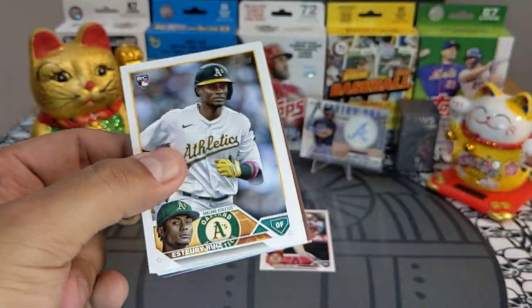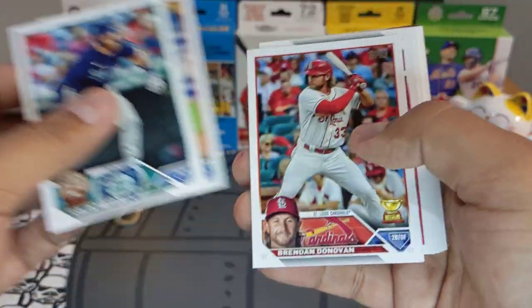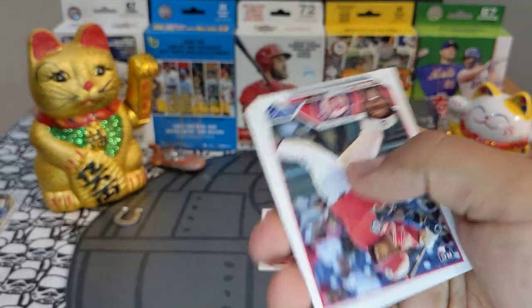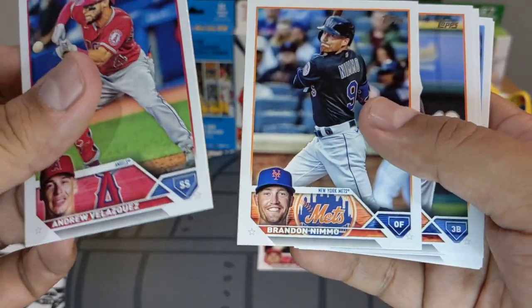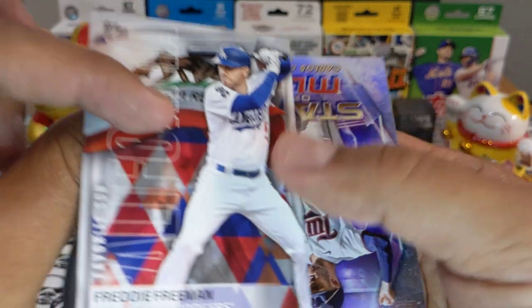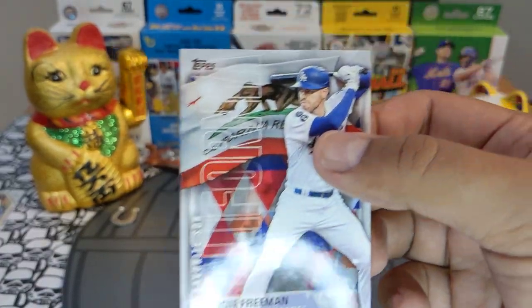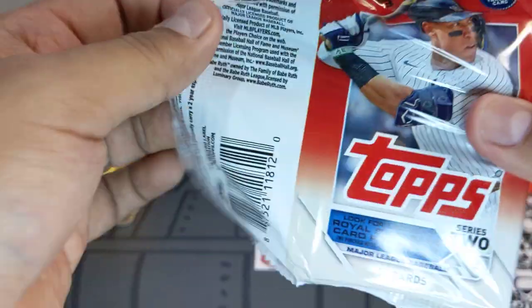Last pack of this blaster box. Esturi Ruiz rookie, Brandon Donovan rookie cup gold — very nice. Pineda rookie, Brendan Davis, Jonathan India, Freddie Freeman with the California flag — very cool. Rest is base. Next blaster box — nothing crazy, no hits, feels like retail. Let's see what we get.